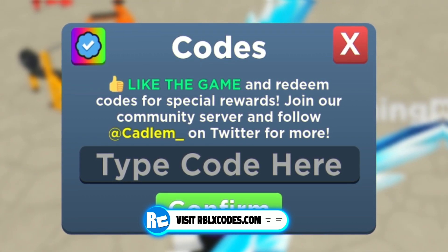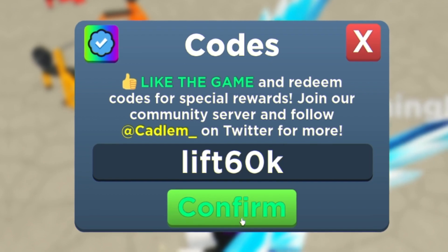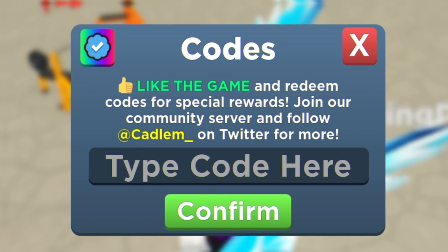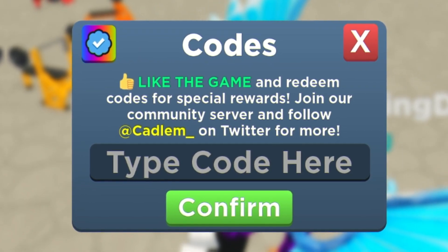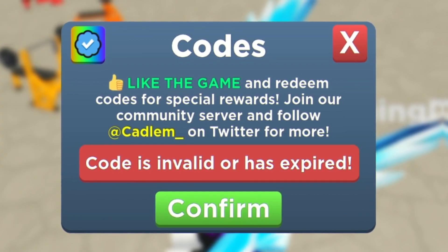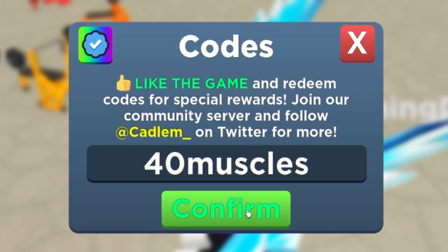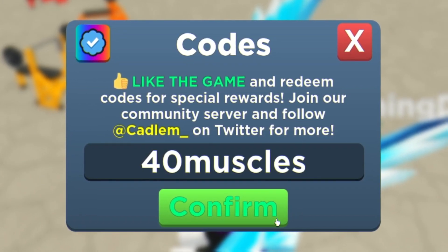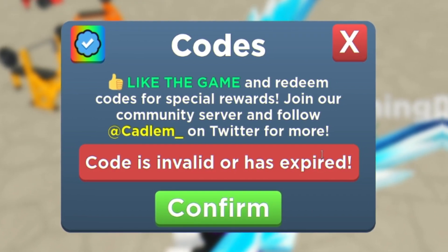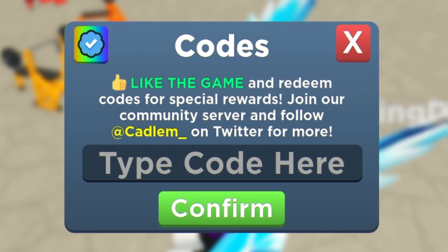Next is going to be the code 'lift60k'. Redeem that code right now. I'm not too sure exactly what that one gives us, but try it now and hopefully it'll be working for you. Moving on from there, we are going to redeem the code '40muscles'. Redeem this code right now for some more strength and gems. That one may show as invalid for some — but the other codes are working, so stick around.